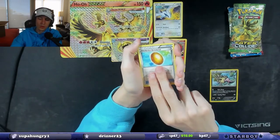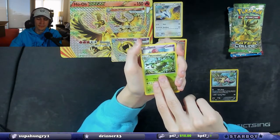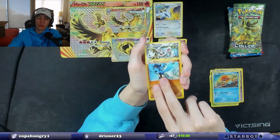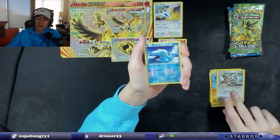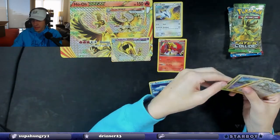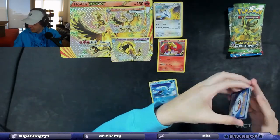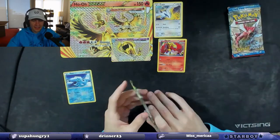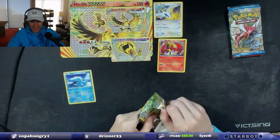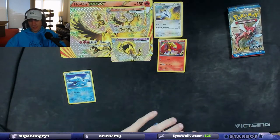There's the code card. We have Mandibuzz, Scorched Earth, Old Amber, Aerodactyl, Wormaddam, Spoink, Clawitzer, Binacle, Riolu, Minccino — seal reverse holographic. Mandibuzz was my pull. We didn't get a hit there. I forgot it's only three cards in XY packs — sometimes it be like that.